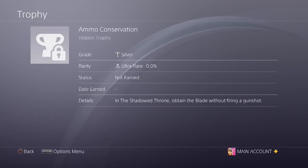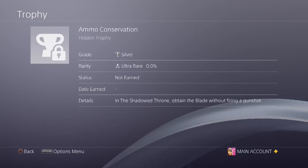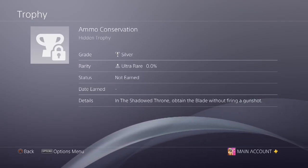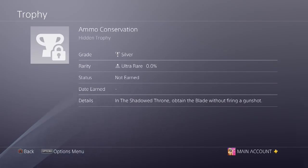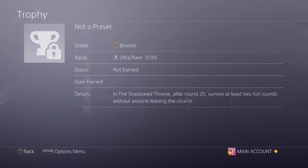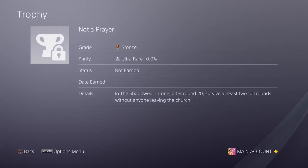The next hidden trophy is 'Ammo Conservation' — in the Shadow Throne, obtain the blade without firing a gunshot. I'm guessing obtaining the blade is not the Easter egg itself, because you can't complete the Easter egg without firing a gun. So the blade is probably something you get right at the start of the map, meaning you simply can't fire a gun until you've acquired it.